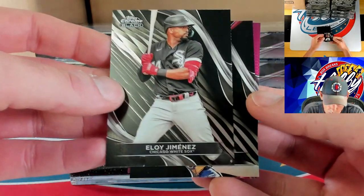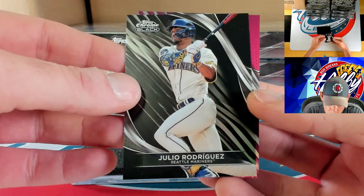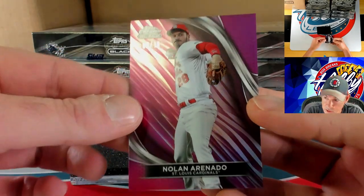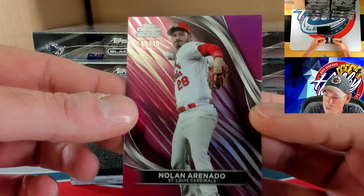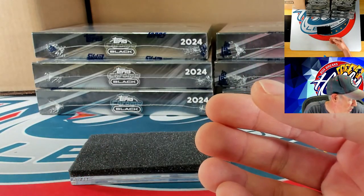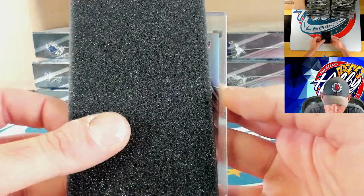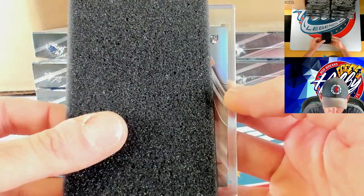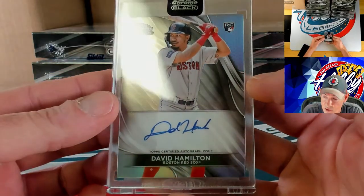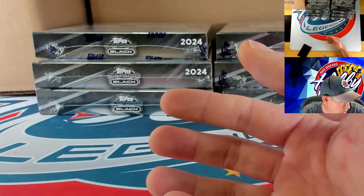Eloy Jimenez and behind Eloy, J-Rod on the base card. Another card to 10 — this time Nolan Arenado, 3 of 10 for Nolan. We've hit two cards to 10 so far but unfortunately both were vets — would love to see a rookie on one of those parallels. Refractor auto going to David Hamilton on the refractor ink, 2 of 150.